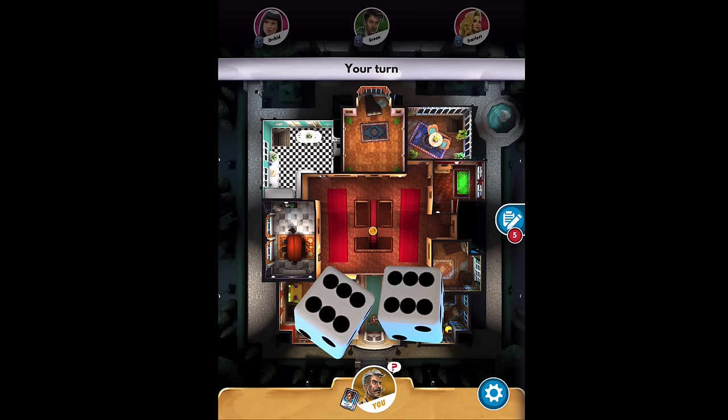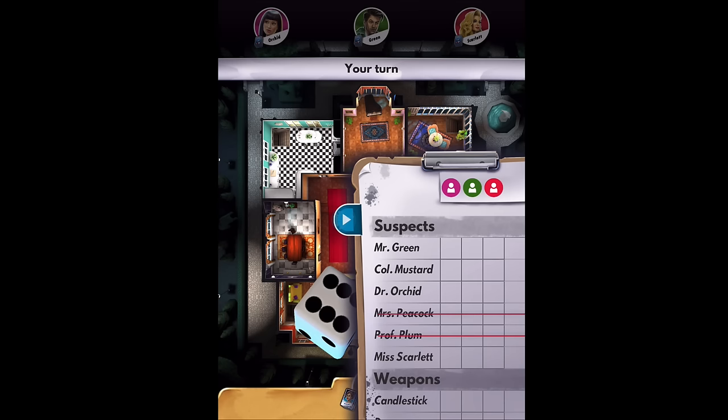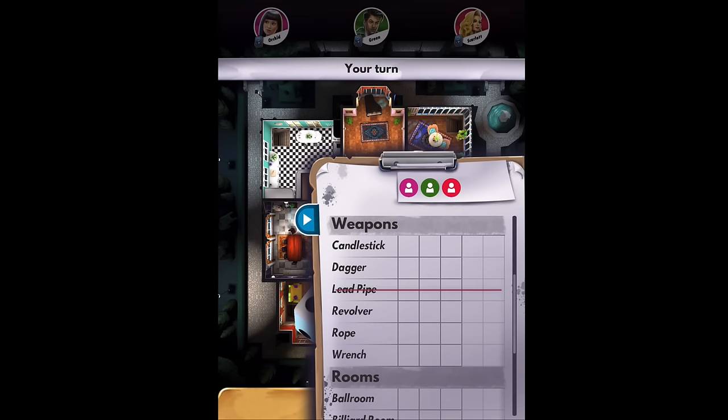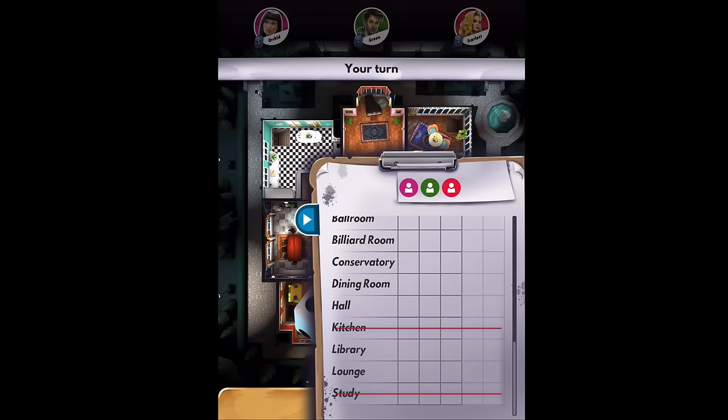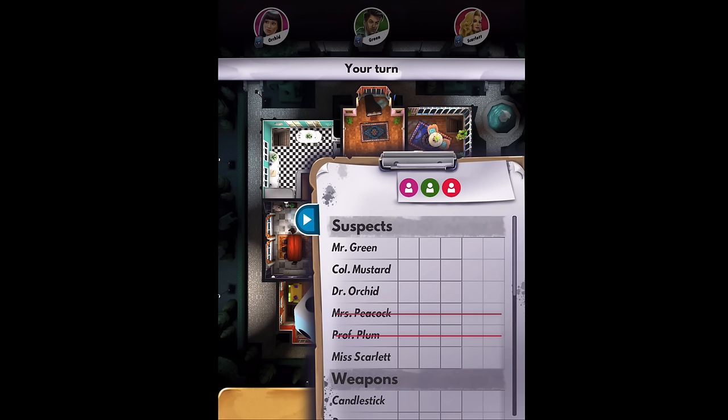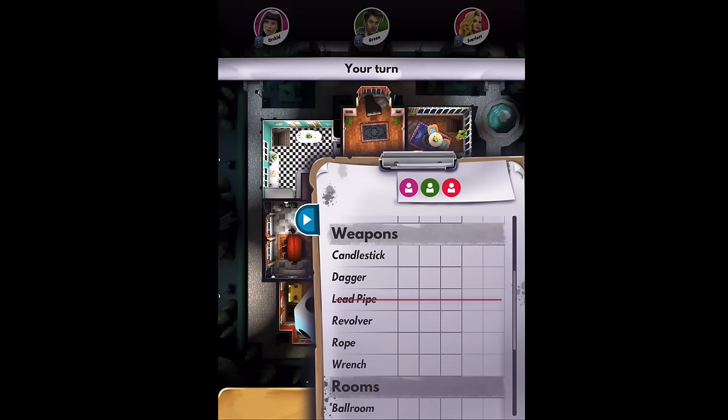If you look on the right, you'll see a little notepad icon. You're given a piece of paper and a pencil — this is the same as the board game — and on the notepad it lists all six suspects: Green, Mustard, Orchid, Peacock, Plum, and Scarlet. It also lists all the weapon choices: candlestick, dagger, lead pipe, revolver, and wrench. And all nine room choices: ballroom, billiard room, conservatory, dining room, hall, kitchen, library, lounge, and study. Your job is to use this to make notes as you go around and ask people questions to see what cards they have or don't have, so you can figure out what's in that mystery envelope.